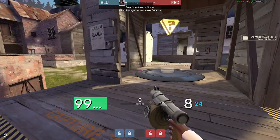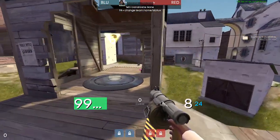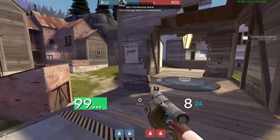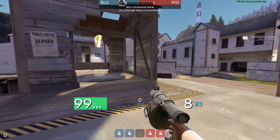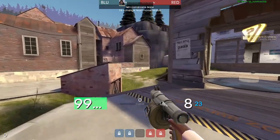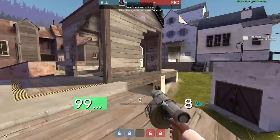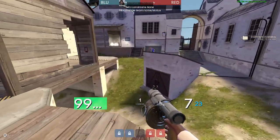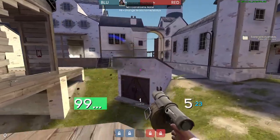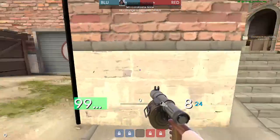If they're just as fast as you and you don't have that option, it's about isolating players and securing picks. Let's say they mirror us one-to-one, both demos across point or whatever, but we notice one of their scouts over-rotates and tries to play shed or something — that's a perfect opportunity to focus them down, get that pick, and try to win the mid off of that player advantage.